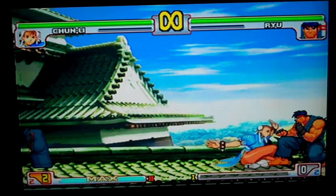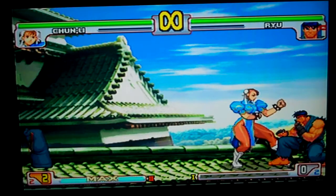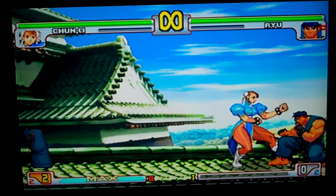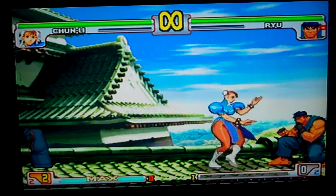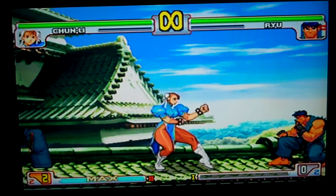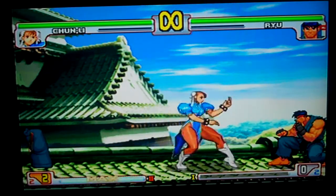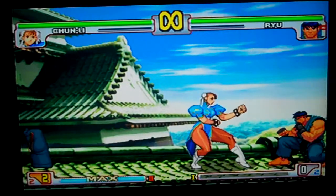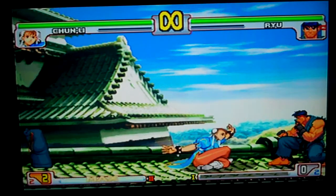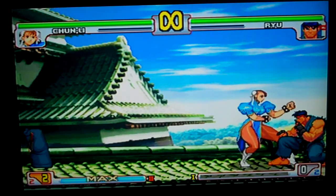Kikoken is minus seventeen, minus ten, minus four for jab, strong, fierce respectively — safe with fierce. Lightning kick: jab version is safe, strong version is safe, fierce is safe on block. But you're going to get hurt if they parry it or whatever. This is safe on block, but obviously if you whiff they can punish you for it.